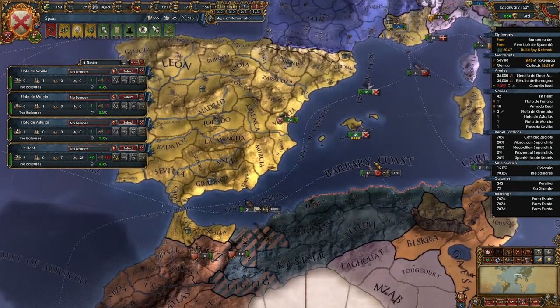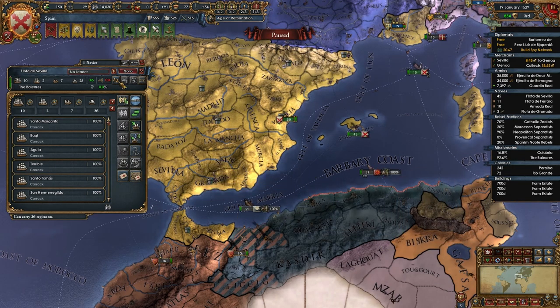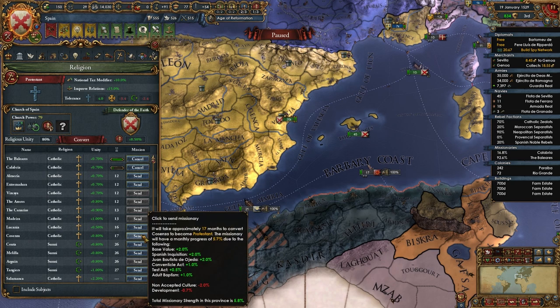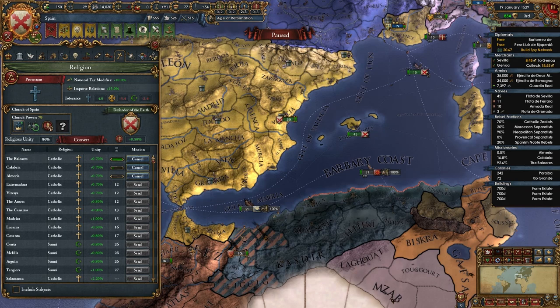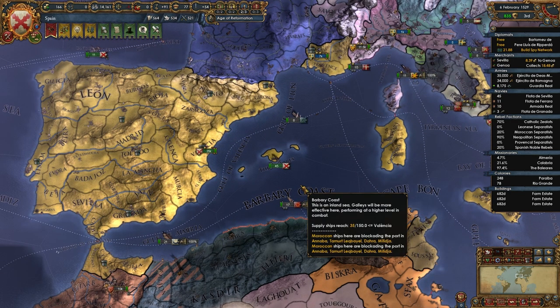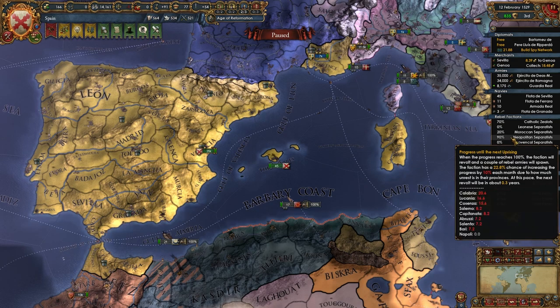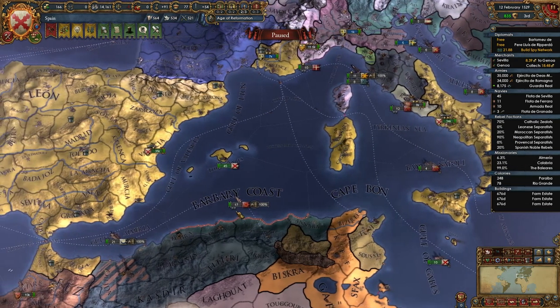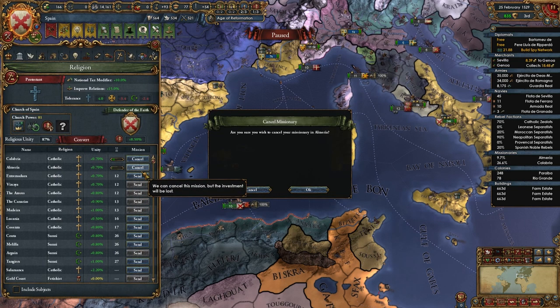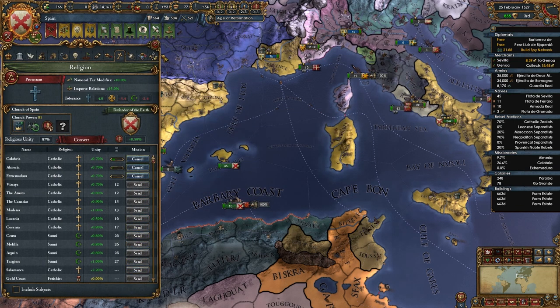Jesus Christ - the French, the Irish! What's it keep thinking about? The Irish are killing me here. I'll take the 0.7 for 12 months rather than the 0.8 for like 17. The Neapolitan rebels will spawn - it's just about when. Stop trying to cancel them.